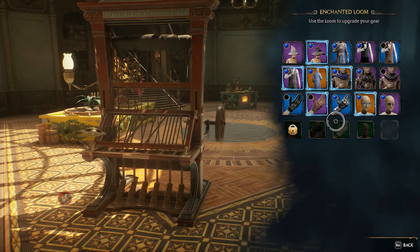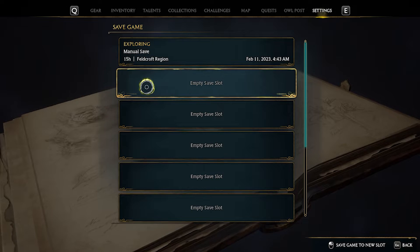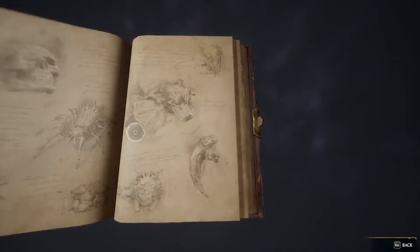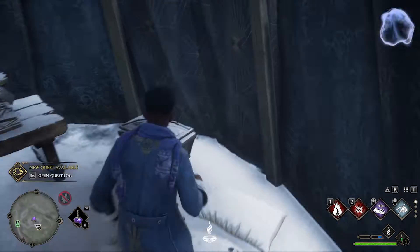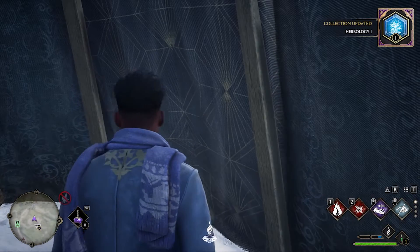Let me tell you real quick how you do it. Once you clear out a bandit camp, before you open the chest, save the game manually. That way, when you open the chest, if you don't get the trait that you desire, you can load the save file up and open the chest again — but this time it'll be a different trait. You just do this until you get the trait that you want.